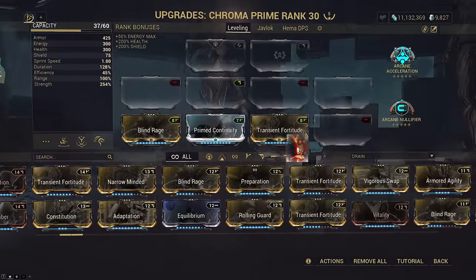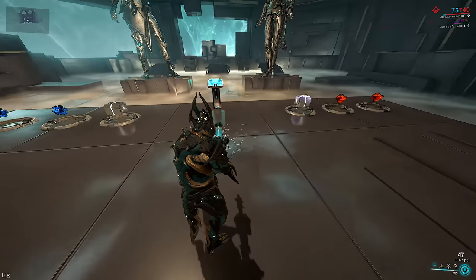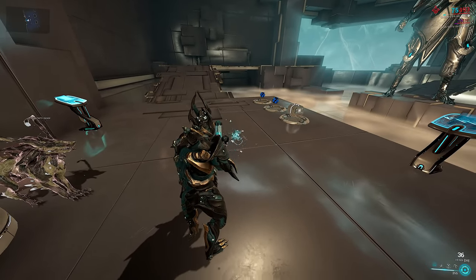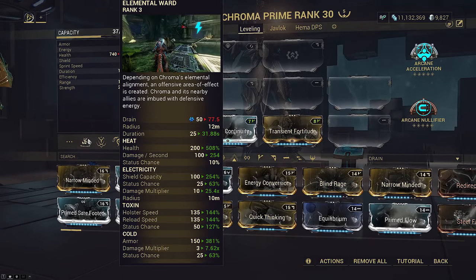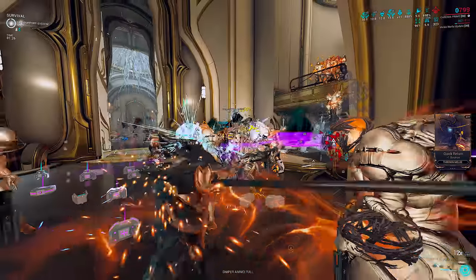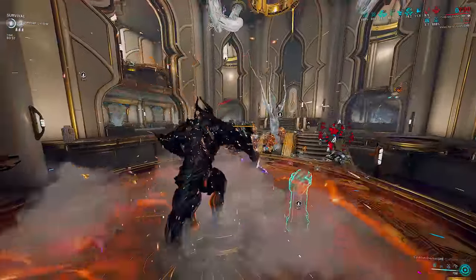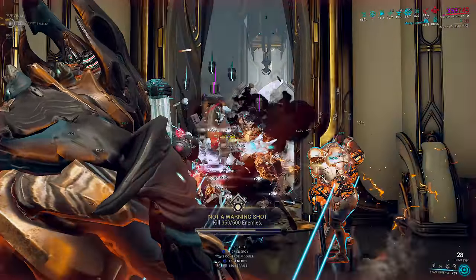If you use Vitality instead for 740 max HP, shooting 27 ammo and holstering would drain 257, which is once again roughly 35% of your total HP bar. But we're planning a shield-gate meta, so I'm not going to spend mod slots on Vitality — you could just use Heat Elemental Ward if you want a health bump. So long as you have one holster reload mod, you will always lose the same amount of HP for ammo missing. More holster reload mods only increase how quickly this drain finishes.